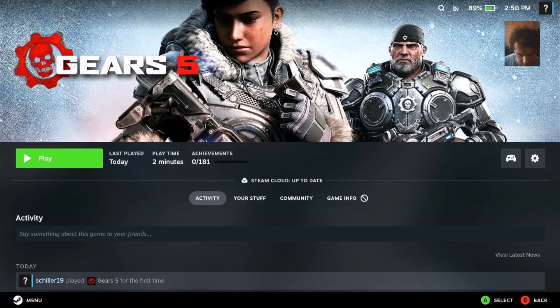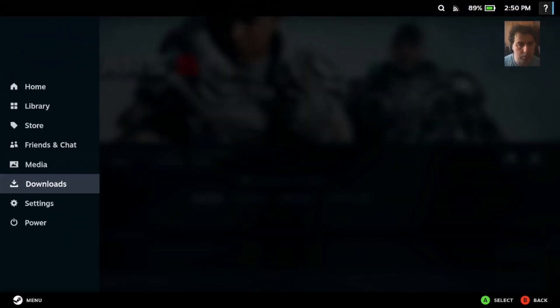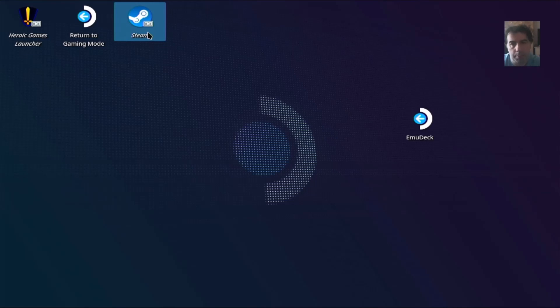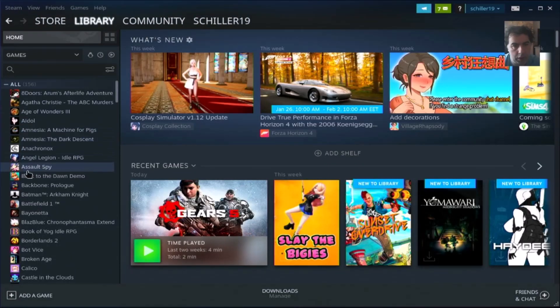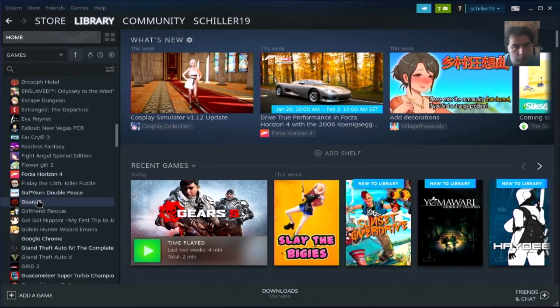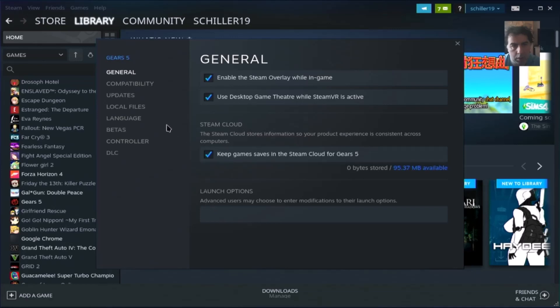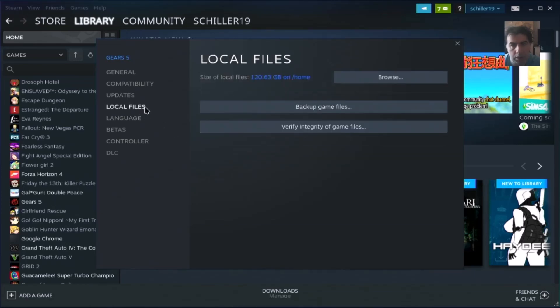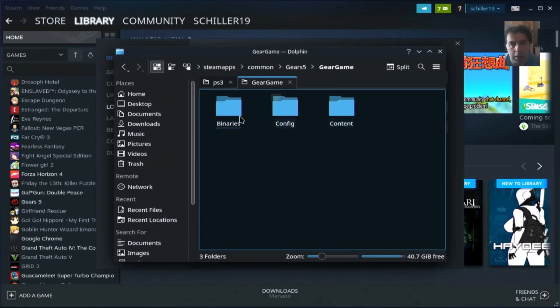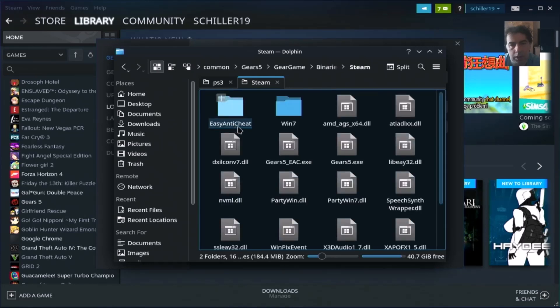Locate the game files — let's launch Steam, identify the game, right-click Properties, Local Files, and you can hit Browse. So it's actually 120 gigabytes. The folder is located in GearGame, Binaries, Steam, Easy Anti-Cheat.